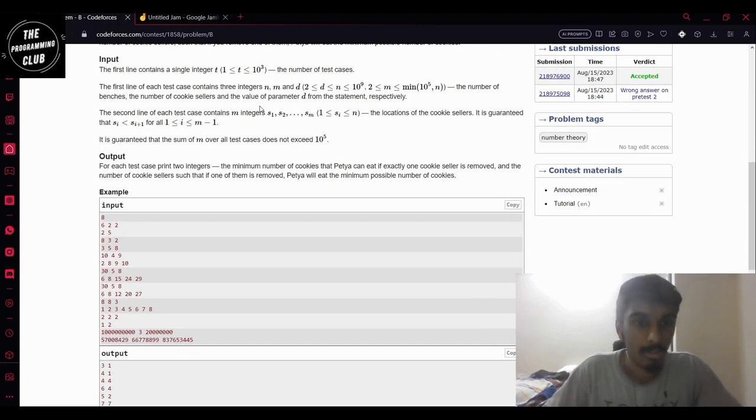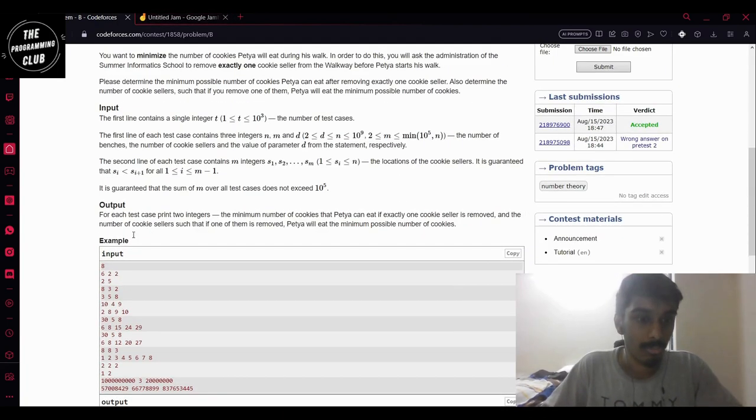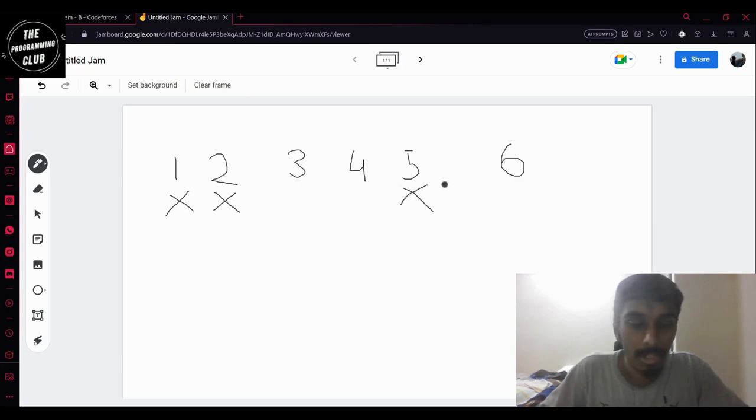Let us think how we solve this. Let us see the first example: there are six benches and two cookie sellers, and D also equals two. He has to eat a cookie at bench one — that is confirmed — and he also has to eat a cookie at bench five. The cookie sellers are at benches two and five.